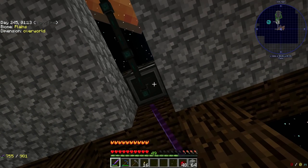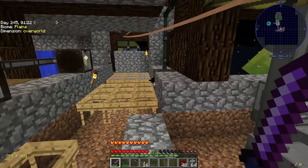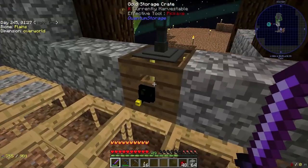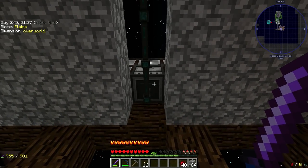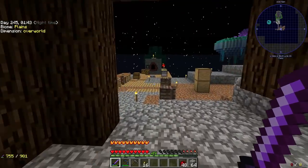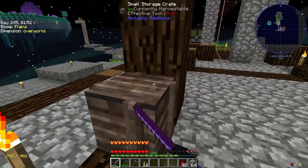Now we're ready to start pumping items out. We're going to say insert on the green line, and on this side extract on the green line. It's going to start pulling out the coal, lapises, diamonds, the stuff we have slotted at the moment. We'll set the priority to 10.